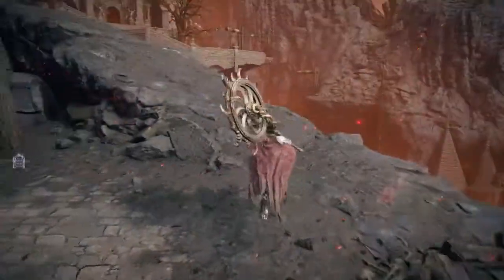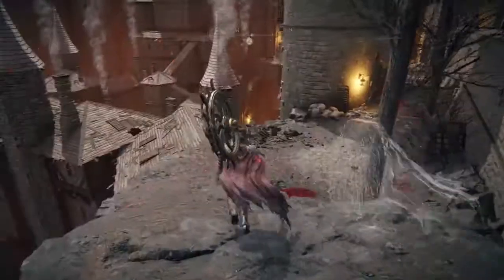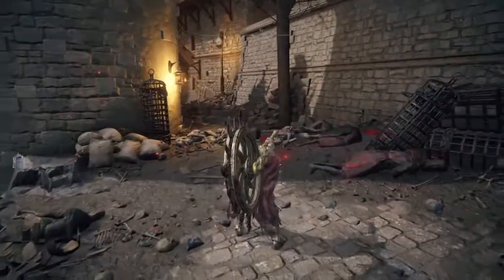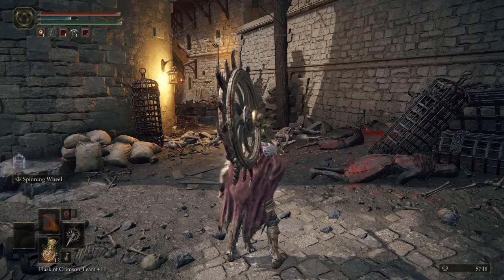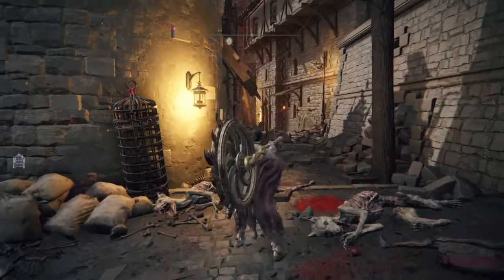I've only tried this on a few enemies so far, but every time they're essentially just stunlocked the entire time. That move actually uses FP, which is the magic meter — the blue one. And in Bloodborne it uses stamina. But regardless, you have your flask, Cerulean Tears, if you need to fill it up.